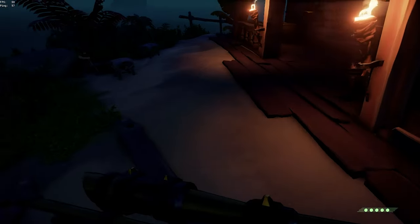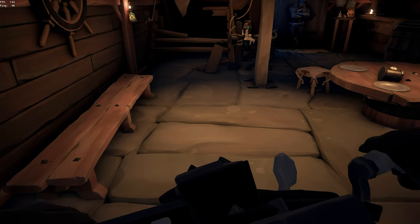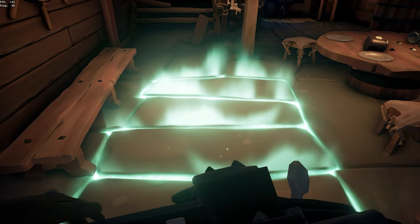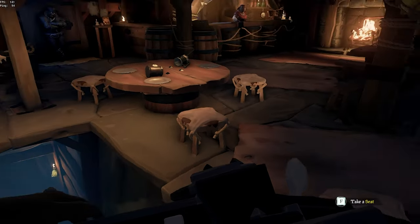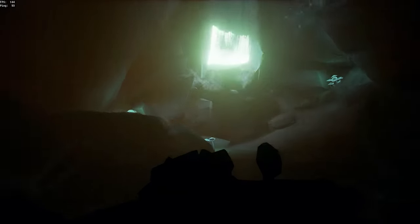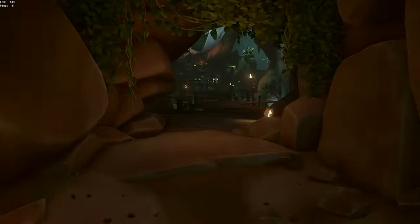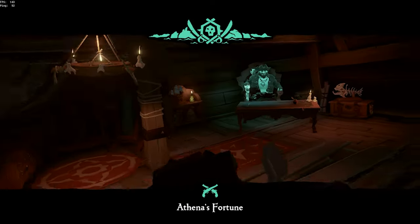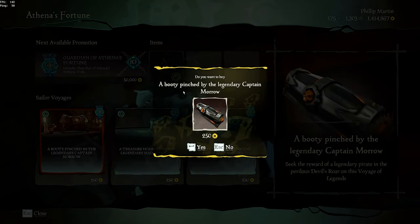First off, we've got to get the quest and you get the quest in the Athena's Fortune area. Anybody who's a pirate legend can go and do this in any tavern. So you go up to the pirate lord, browse those voyages, and you've got the Ash and Athena.